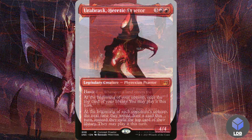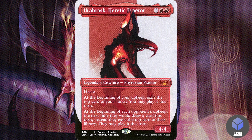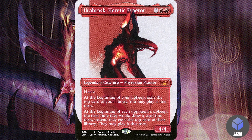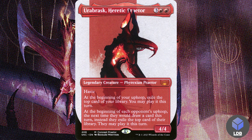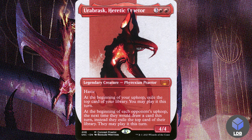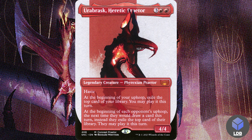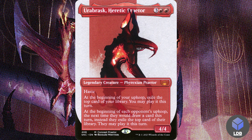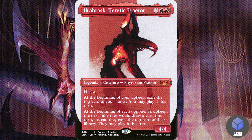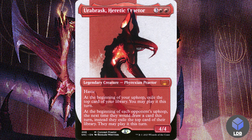Next we have Herb Rask, Heretic Prater — three red red for a 4/4 Phyrexian prater with haste. At the beginning of your upkeep, exile the top card of your library; you may play it this turn. At the beginning of each opponent's upkeep, the next time they would draw a card this turn, instead they exile the top card of their library; they may play it this turn. So you get your original card draw plus an impulse draw, while opponents only get the impulse draw — this can really screw over interaction-heavy decks like mono blue.